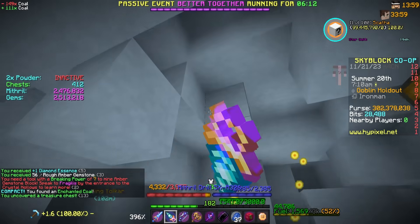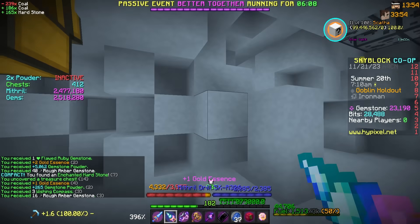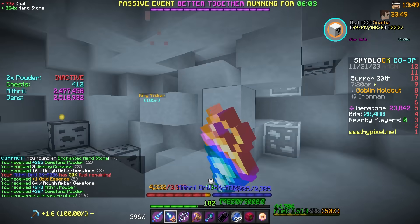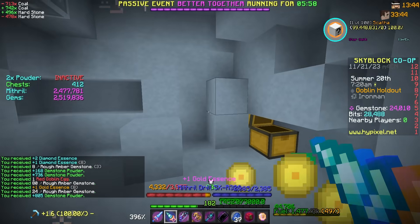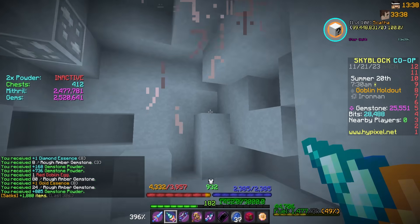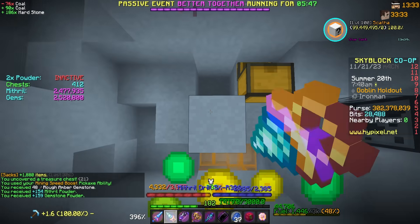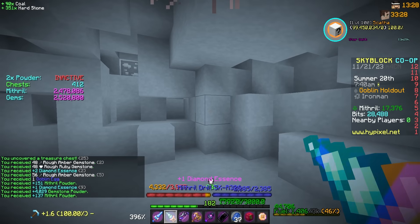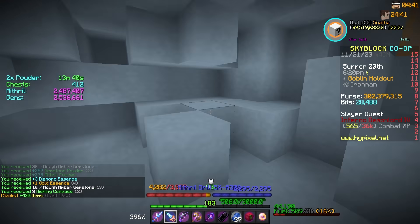Something I forgot — I'm really close to a decent gold essence upgrade, so we might stop and go do that in a second. I think I needed 900 gold essence for it. Let me check — we're at 864 gold essence. So in about 40 more gold essence we'll go do that quickly, because it'll actually benefit us. Oh, a red goblin egg! Also, double power just started and another diamond goblin — 593 more of those to go till max bestiary.